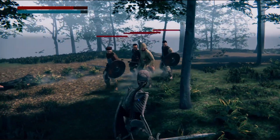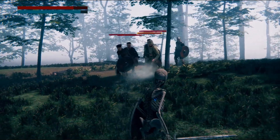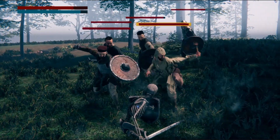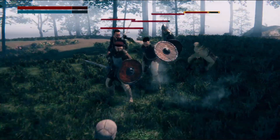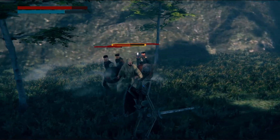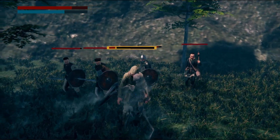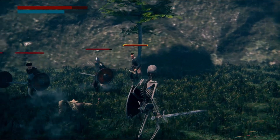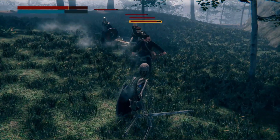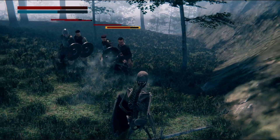Now that we have the acolyte down, let's slowly wear down the herd by killing the weaker enemies. Let's target the torchbearer since they easily stagger — let's start with the shield bash. If that doesn't work well, let's just do hit-and-run tactics until the torchbearer staggers. There you go — now for the finisher. Now for the next torchbearer, let's do the same hit-and-run tactics until we wear him down. Let's do a shield bash too while we're at it.